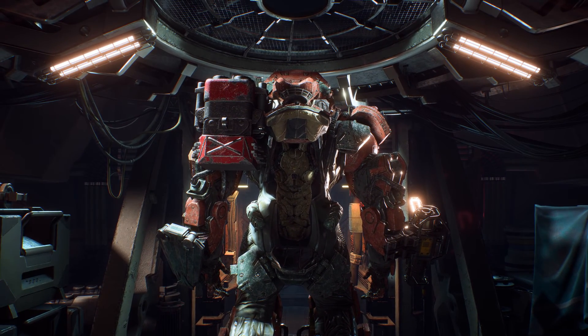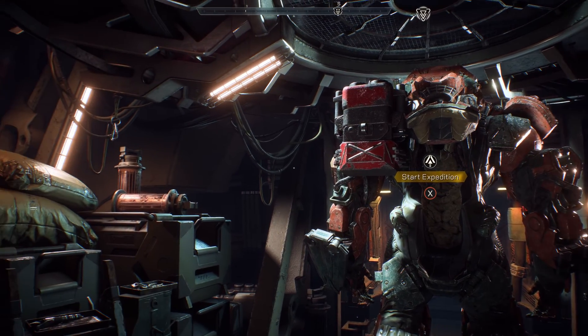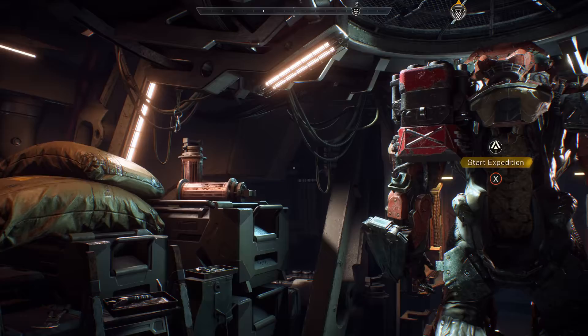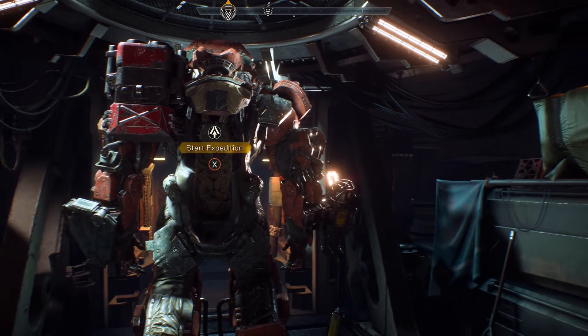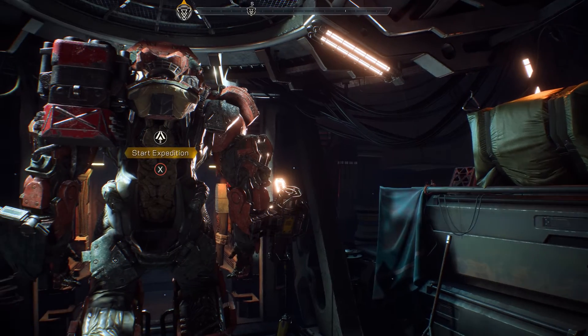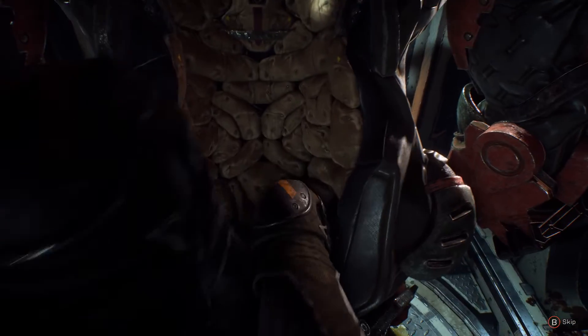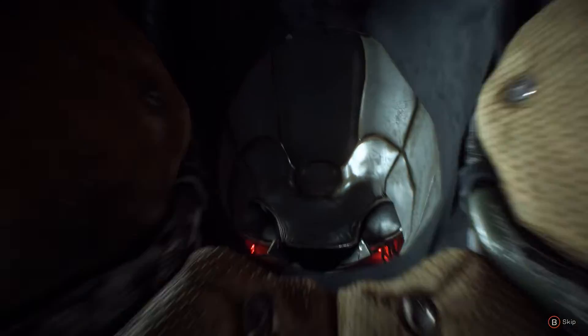Our expedition starts in the Player's Strider. This is your forward base of operations. Here you can equip your javelin with a wide array of gear, weapons, and abilities, as well as customize your appearance to show off your own personal style and flair. In front of us, we have the Colossus. Jen will be our squad leader today, so Jen, let's jump in and get started.